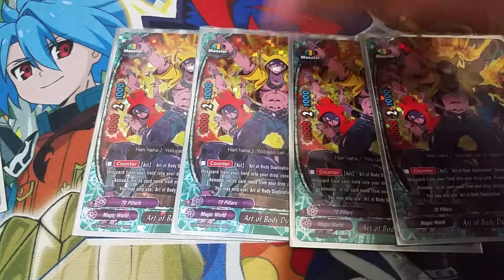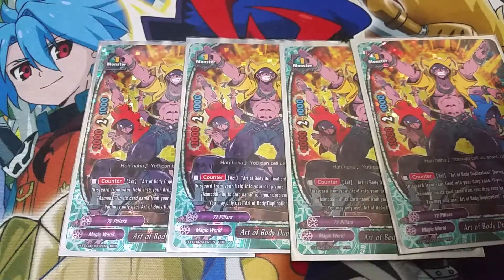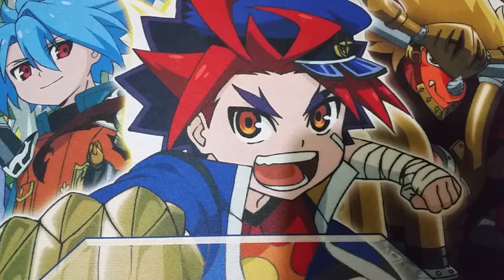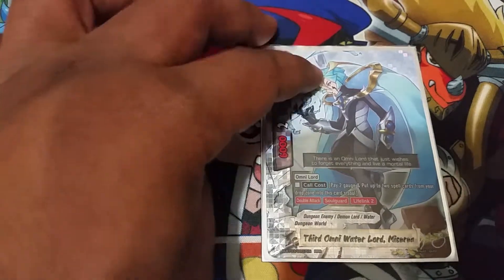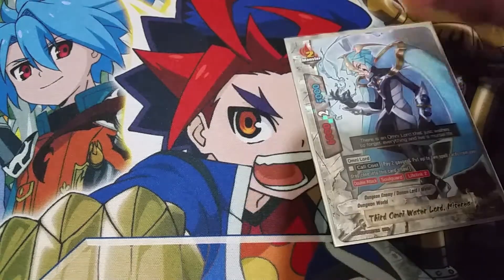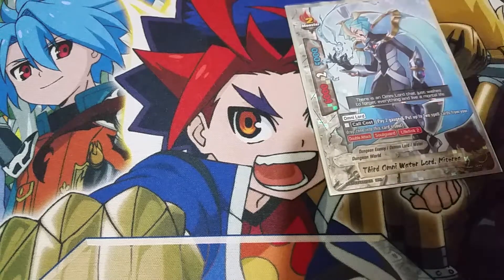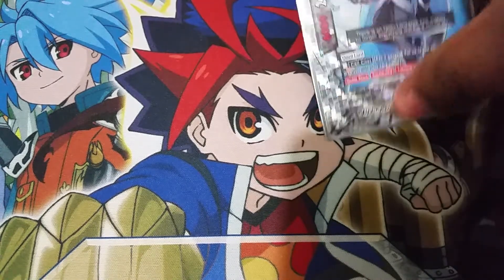The last size 1 of the deck — we have Art of Body Duplication Asmodai, or Squad Modai. Squad Modai is 2-2-1 with the ability Art of Body Duplication Counter: during my turn, I can send him to the drop zone and call any Asmodai from my drop zone by paying its own call cost. Art of Body Duplication is only used once per turn. Say I have himself in the drop — I can attack for two, use his ability, send this copy to the drop zone, then call the other one onto the field. It basically equates to a free double-attacking size 1, and that's not even counting calling Boy Transformation. It can call quite a few monsters in your deck, so it's a very powerful card and a very needed component to the 72-pillar rush aspect I'm going for with this deck.